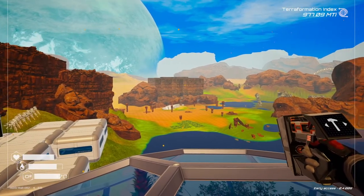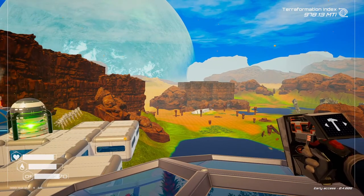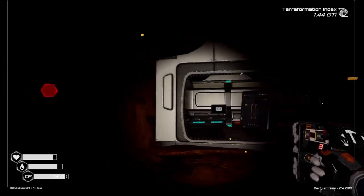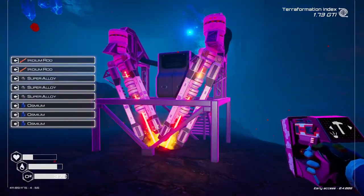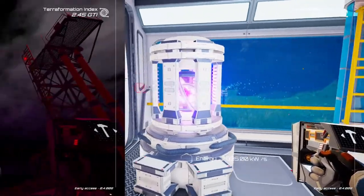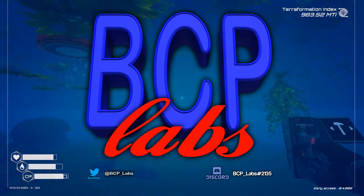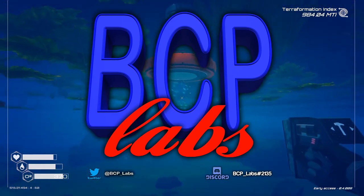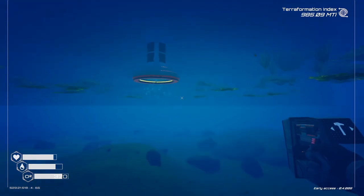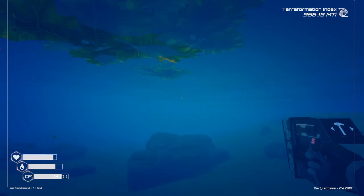I spy with my little eye something that is green. Have you figured it out? It's a reactor. Hey everybody, it's BC here and welcome to another episode of The Clackrafter. And yes, I'm in the pond again getting some more algae.